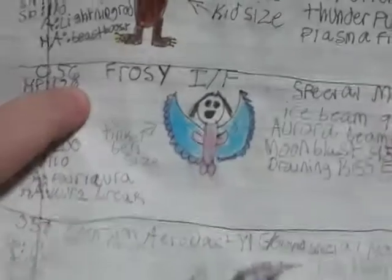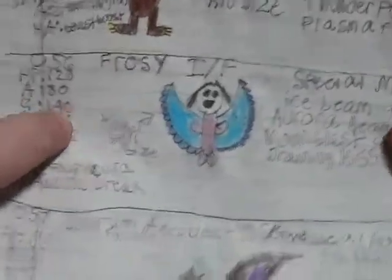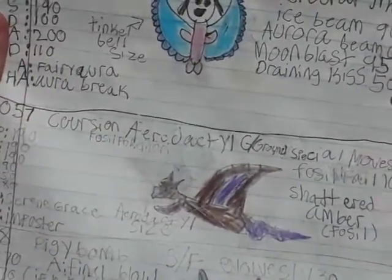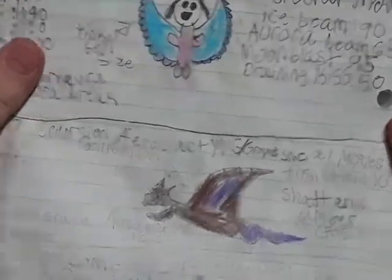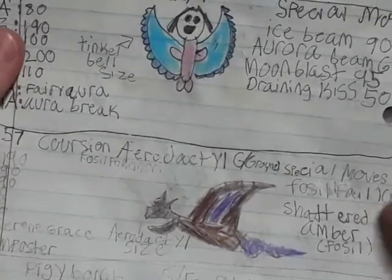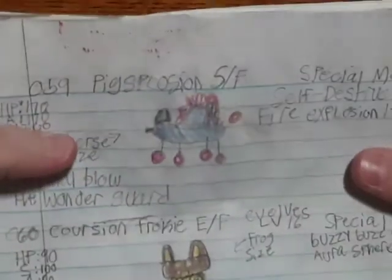Frozy is ice-fairy. Down here we have Corchian Aerodactyl, which is a failed fossil. The fossil is actually the Shattered Amber Fossil — Shattered Amber. Then we have Piggy Bomb — I really like Piggy Bomb. And Pigsplosion. And it wouldn't be me if I didn't make a Corchian Froakie line.